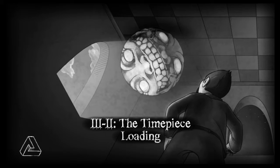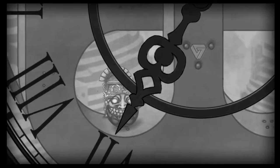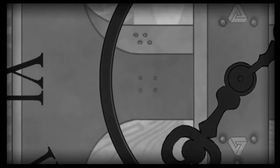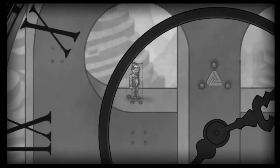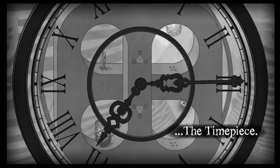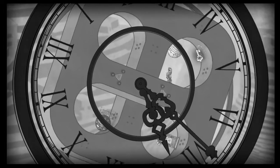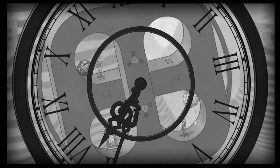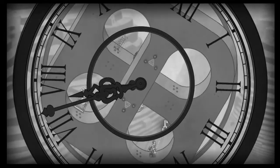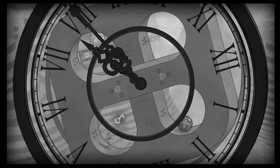Moving on to part two, the time piece. Alright, so it looks like we've got a menace. I think two menaces? Yeah, there's one up there, and then there's the key down there. Why do I have to stand to invert this? That's my question. Because I assume I can't touch the key until I'm inverted.